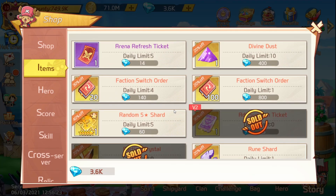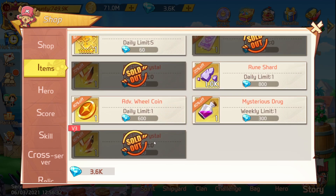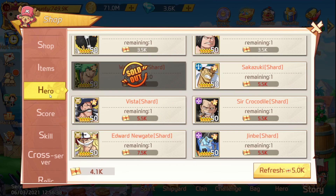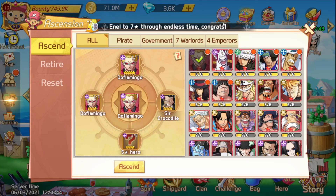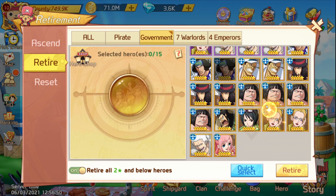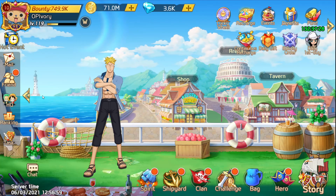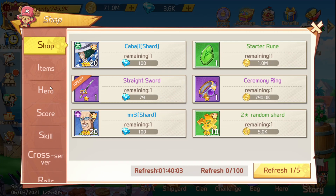Looking at the shop — since you can't really buy anything — don't focus on it. You can get faction crystals from arena so you don't have to buy them here. I wouldn't recommend retiring your five-star characters as a free-to-play. Even though they seem like food, those become valuable assets when you're trying to build characters in the future. Don't retire them at all.